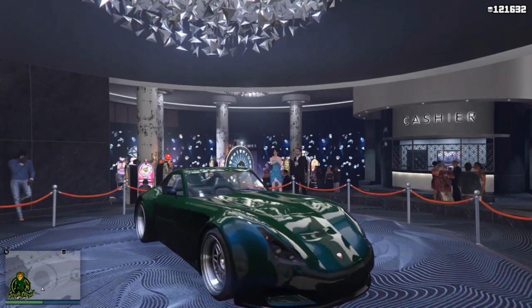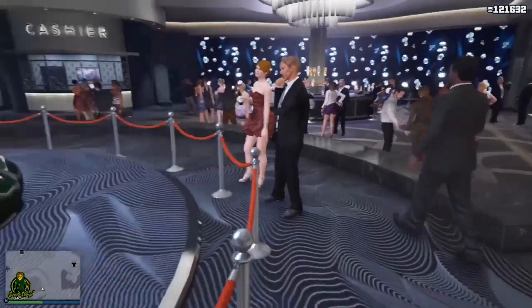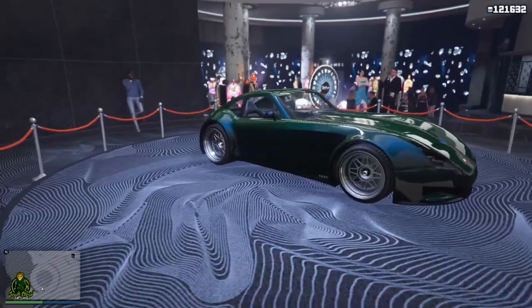Two times GTA money and RP on smuggler cell missions, super yacht life missions, sea and air races, stockpile adversary mode, and hidden cash in treasure chests.